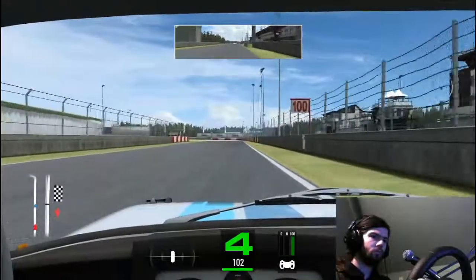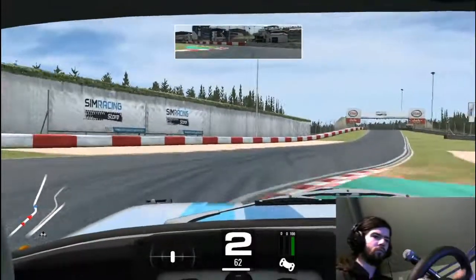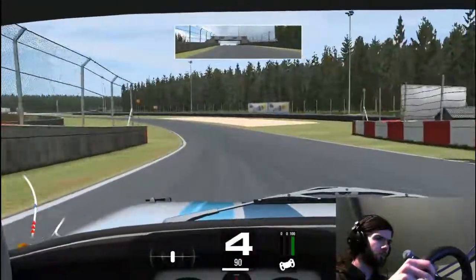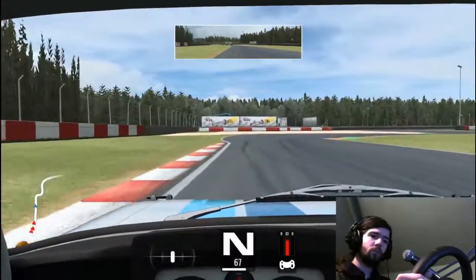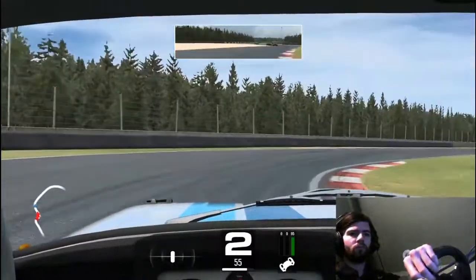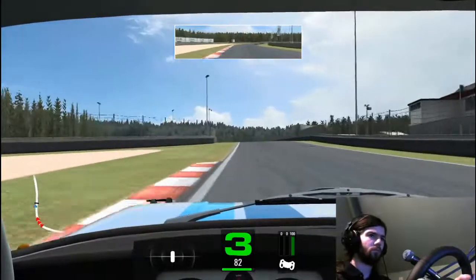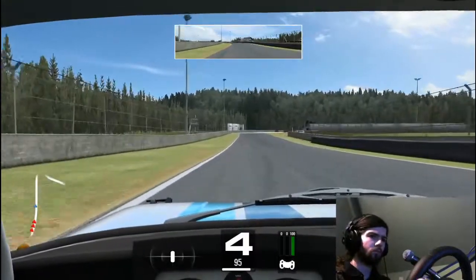Coming into the first chicane, braking just after that hundred-metre board, down into second, trying to get as straight a line as you can through there, then up into third. Flat out round this long sweeping left-hander, braking just after the end of the grey stuff on the left, trying to hit all the apexes — a bit slow through there, can probably carry a little bit more speed. But we're flat out again all the way round this sweeping right-hander, trying to use as little steering as you need to and carrying as much momentum as you can, coming into the hairpin.